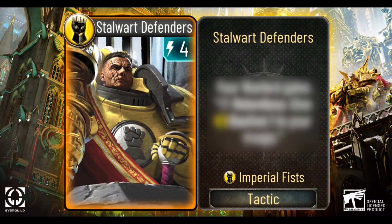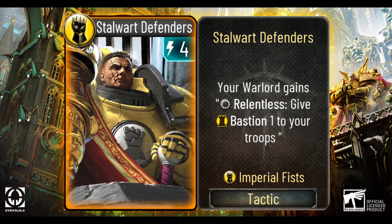Let us move on to the final card of this video: the Epic Tactic Stalwart Defenders. Coming in at a reasonable 4 energy, this card makes your Warlord give 1 point of Bastion to any of your troops that have survived until the start of your turn. With Bastion abilities on many of their cards, the Imperial Fists troops are already the hardest ones for your enemies to kill during their own turn, and this tactic builds on top of that. If an Imperial Fist player can get a solid board presence to build up and survive, this tactic could really give some trouble. And of course, because it is an epic card, you could theoretically play two of them and dig in very, very deep.